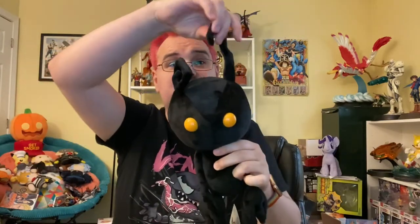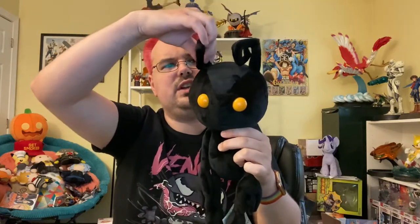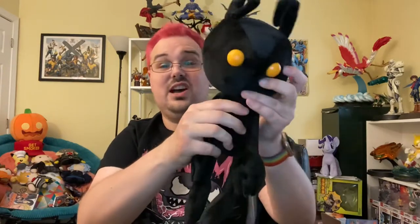His antennas have a little bit of stuffing inside that makes them firm so they'll go back to being bent, but they're not posable. His eyes are plastic beads — if you hit them against the wall they're going to scratch, but nothing really special. His head does not turn or anything, so I haven't seen the action just yet.